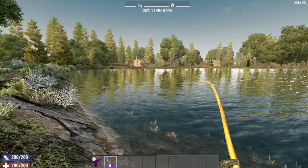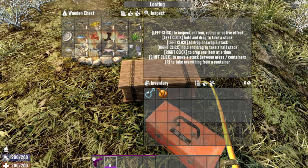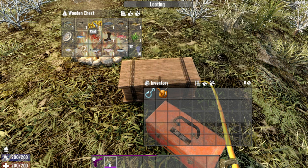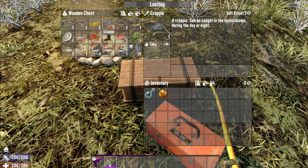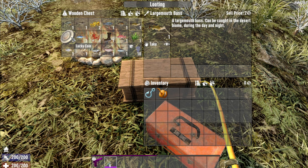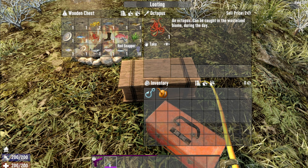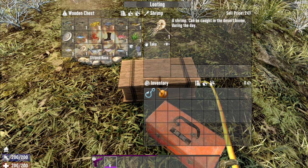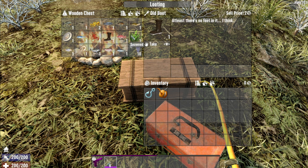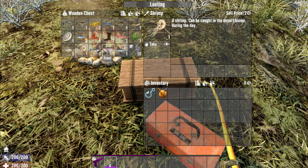You can do this on any river, any single lake like this and even the sea. Let's have a look at the things you can catch. There's a bluegill caught in the snow biome during the day; a catfish, forest biome during the night; the crab we just caught; a crappie caught in the forest biome day or night; a grouper, desert biome at night; a largemouth bass, desert biome day and night; a mackerel, wasteland biome day and night; an octopus in the wasteland during the day; a red snapper, desert during the day — and it goes on. There's also a lucky coin, an old boot, and at sea you can get a sloppy bunch of seagrass. There are also shrimp, trout and tuna.